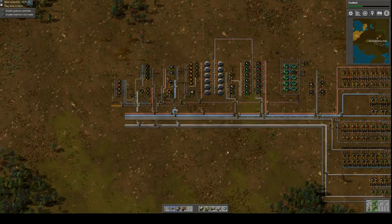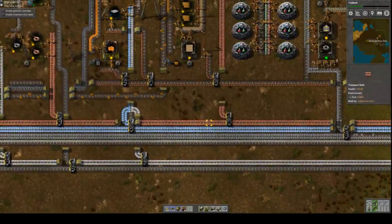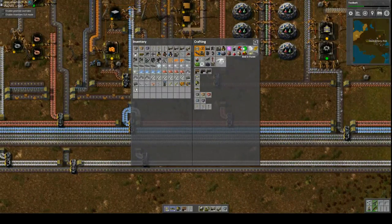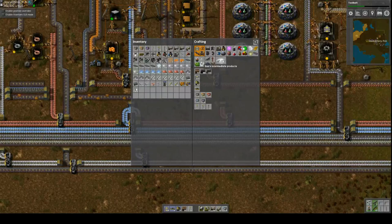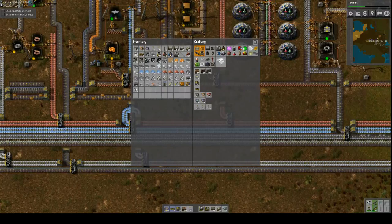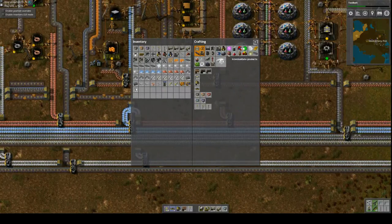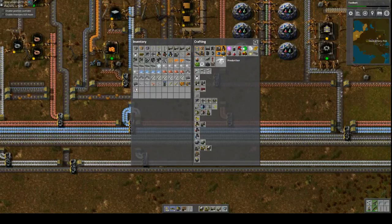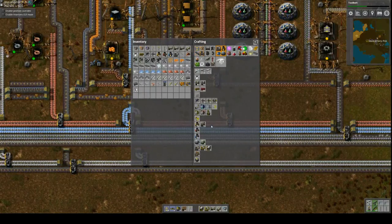Our factory is taking shape. We got all the things, the various things we need. And now we can focus on maybe getting a little throughput. I think we can turn our attention at this point to getting solar power going. Which is going to require batteries, which requires oil products, which is an entire massive undertaking. We've got Mark 2 pump jacks, we've got oil refineries, so we have the tools now to do that.